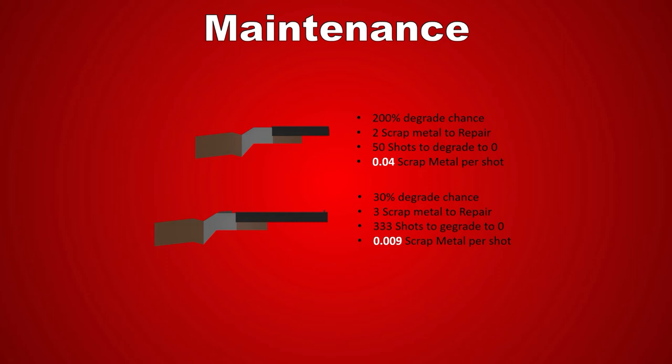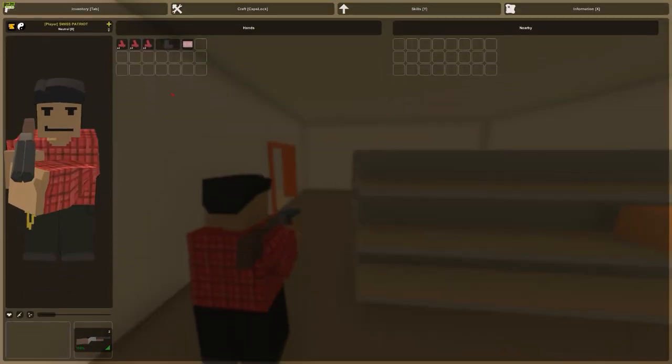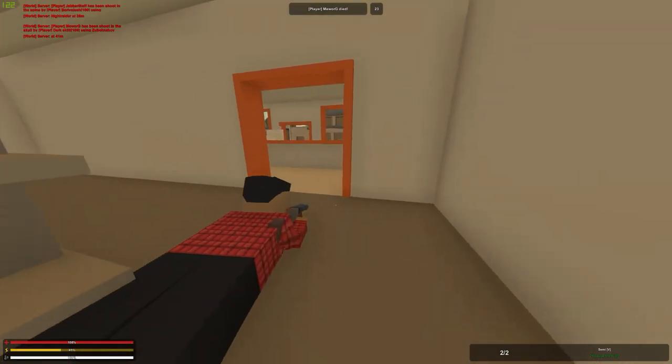As long as you do not have a blowtorch close by, I would think twice about crafting your Master-Key into a Sawed-Off shotgun. So, how do I recommend running those two weapons? For the Sawed-Off there's pretty much only one way: as a secondary, since I cannot think of any good setup with this gun in the primary slot.